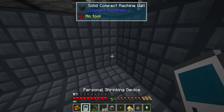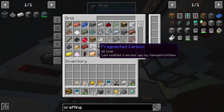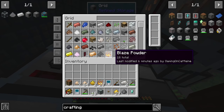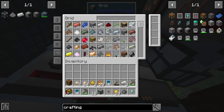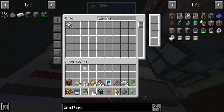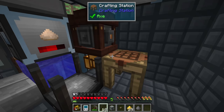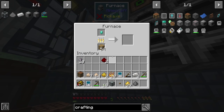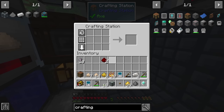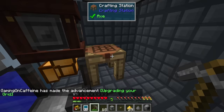We got one diamond nugget — and one is all we need. Grabbing another shrinking device and collecting the loot, now we can make the crafting grid: pick up the existing grid with a crafting table (just one log), make one more processor binder from porcelain clay and two string, combine it with silicon, redstone, and a diamond nugget, then smelt it. Pick up the pre-existing grid, upgrade it to a crafting grid, and place it back down — done.